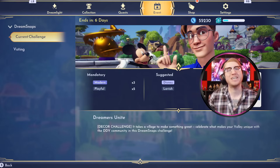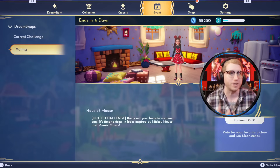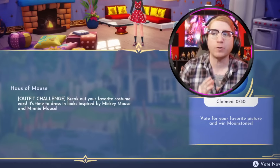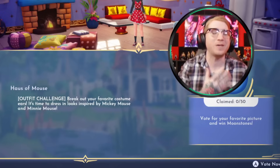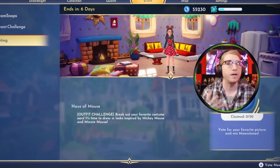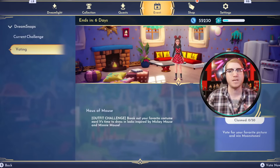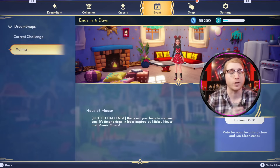Now with that out of the way, we're going to dive into the last part of my weekly DreamSnap series where we vote on 10 of your submissions from the previous challenge. Today we will be voting for submissions from the House of Mouse challenge — an outfit challenge that stated: break out your favorite costume ears, it's time to dress in looks inspired by Mickey Mouse and Minnie Mouse. When it comes to designing outfits centered around Mickey or Minnie Mouse, there aren't too many options, so I feel like we're going to see a lot of repeat outfits. However, you could take the same outfit and put your own spin on it with hair, makeup, necklaces, bracelets, and shoes.